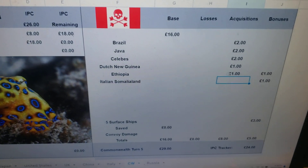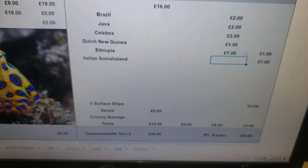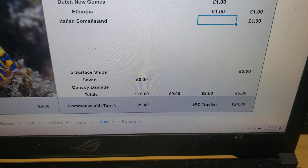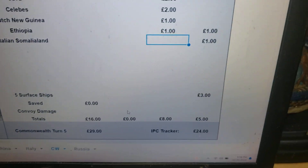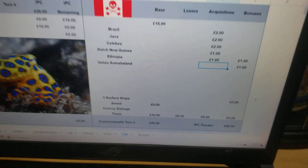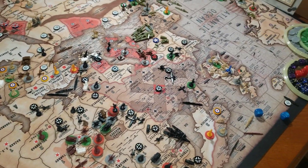That's it for the Commonwealth. They still have Brazil, Java, Salibs, and Dutch New Guinea. Ethiopia is a dollar plus some Axis territories — they get a bonus. So they're not down anything. The IPC tracker will be on 24, but they will collect $29 — $5 in bonuses, including a 5 surface ship bonus. That's $29 for the Commonwealth in turn 5. Going on to France and Russia. Have a good night.